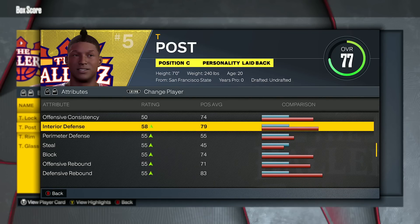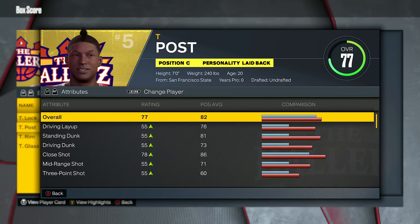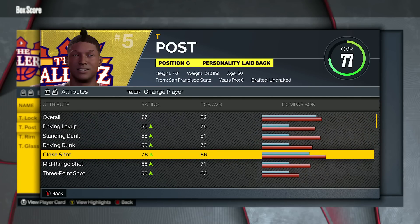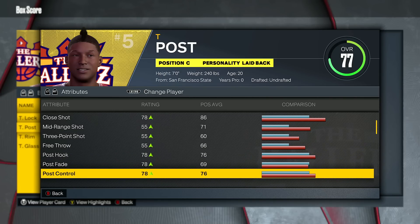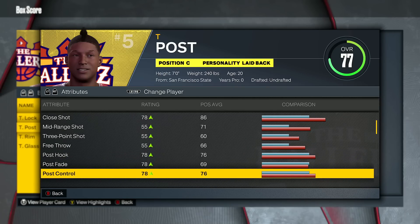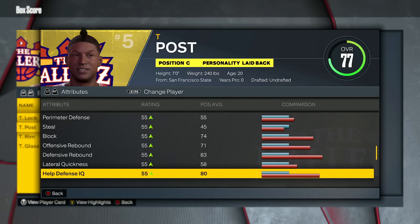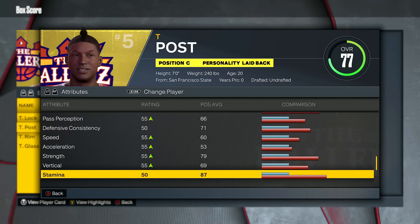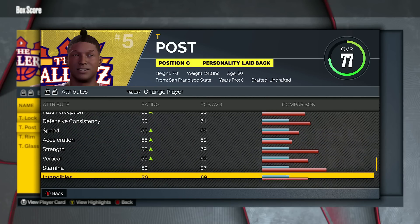As far as the other boosts for post takeover: close shot as you can see, which is a given, and then post control, post fade, and post hook — all three post ratings. Then like I said, close shot and interior defense. That's pretty much all the boosts you're getting — no physicals, no speed, acceleration, strength, or vertical. It's always bugged me that as a slasher playing against post scorers in the 1v1 court, when they get their takeover, it boosts their interior defense to make them even better defenders against slashing.